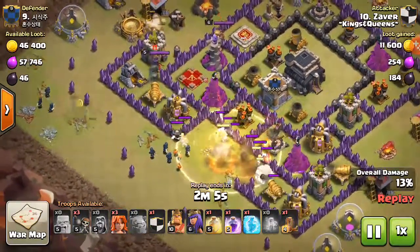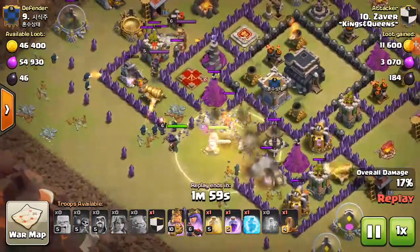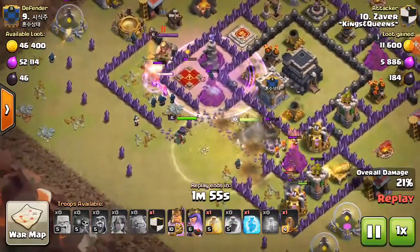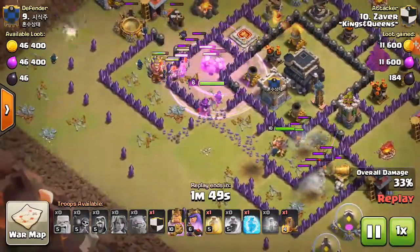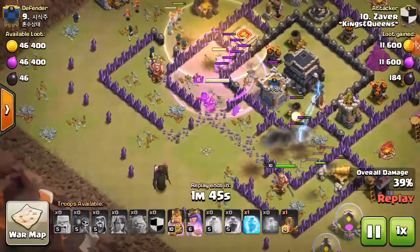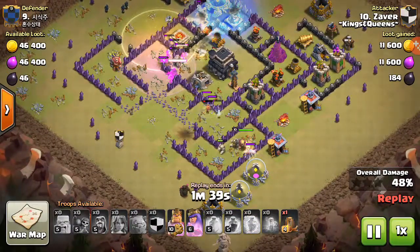I decided to push through this side, dropping the two golems — one right there and one over there. I still wanted the three stars, but I could have placed better. I think I did a pretty good job with the valkyries — they just barely passed through and managed to continue into the center with the golem.